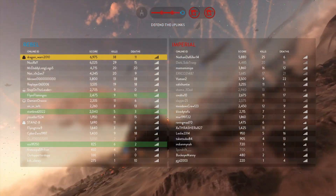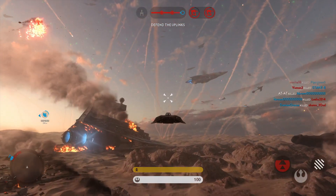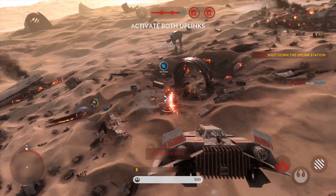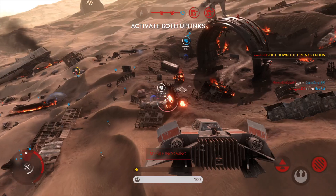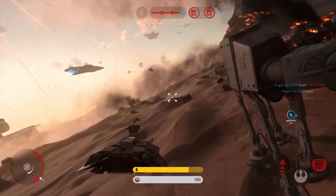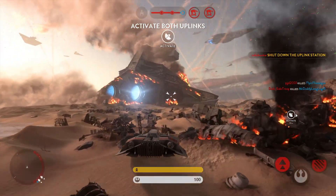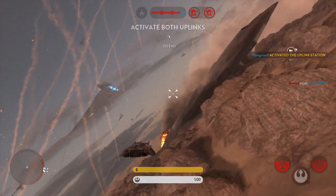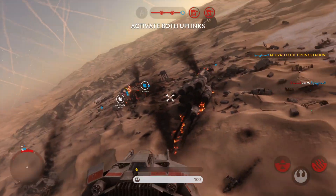Blue two, stay in line. Seeker inbound. Uplink offline — get it working, we need it for our Y-wings. Uplink station under our control — defended.